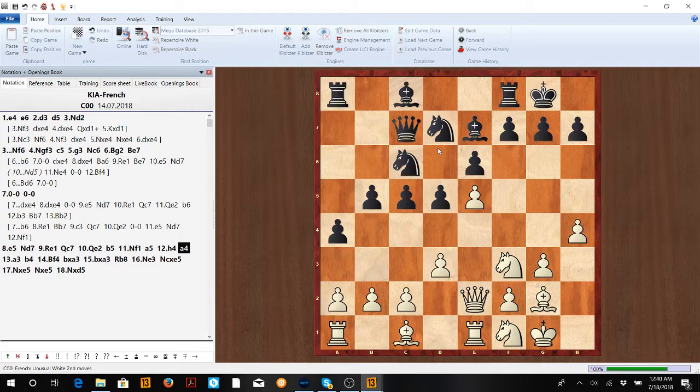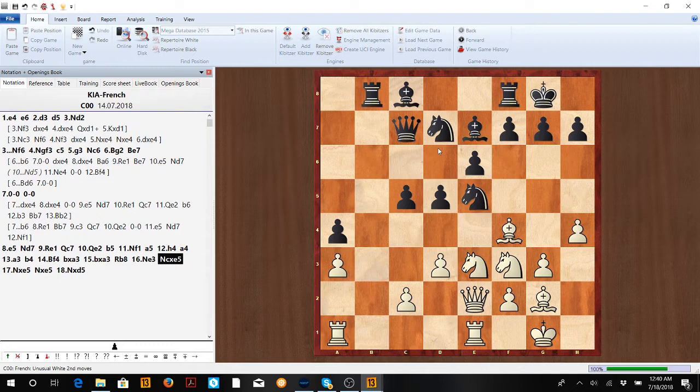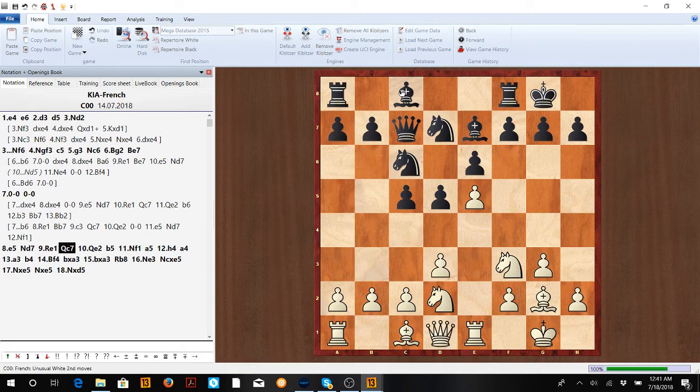After Nf1, we start maneuvering. When they get close enough, I like to play a3, then b4 — and we completely ignore the queenside. Bf4, takes, takes, Rb8, Ne3. He can't take on e5 because we take, take on d5. Don't memorize this exact move order — just remember the idea: get e5, get space, then maneuver to the kingside. The knight will come to g4, h5, h6, Ng5, even Nxd5 ideas attacking the queen and rook.